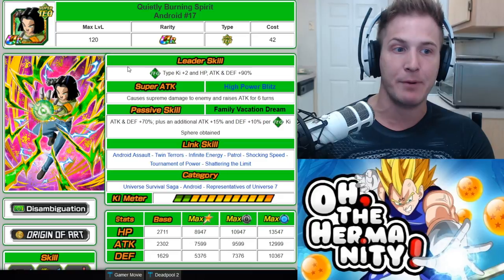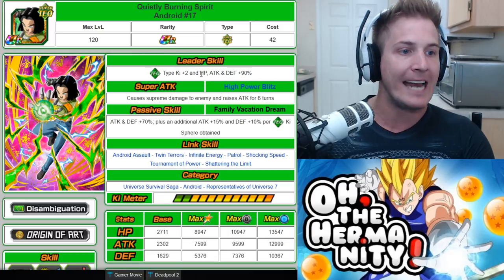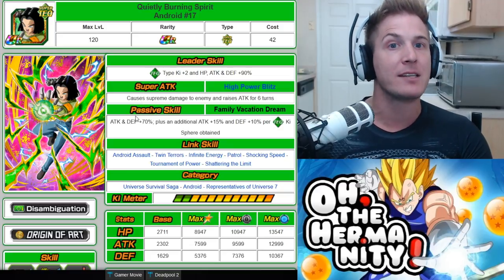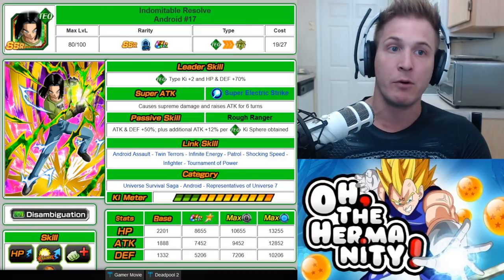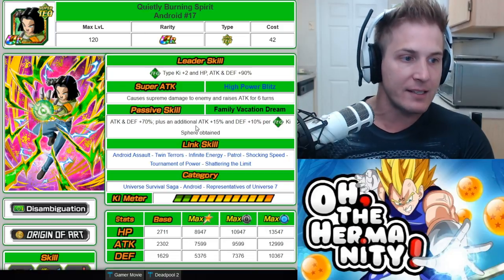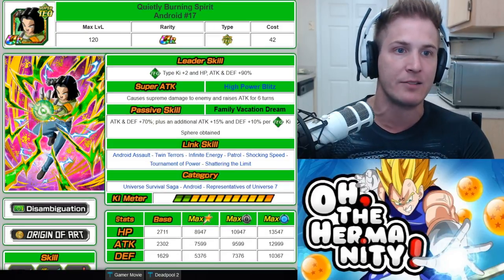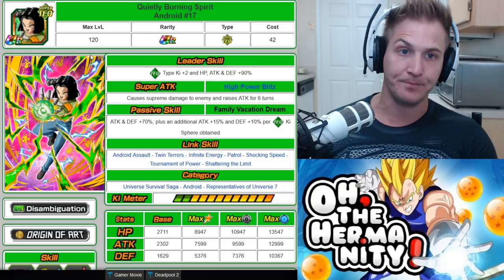When you TUR this unit, he turns into Quietly Burning Spirit Android 17. A few changes happen: the leader skill goes from HP and Defense +70% to HP, Attack, and Defense +90%. His super attack stays the same — causes supreme damage and raises attack for six turns. His passive gets a boost too: Attack and Defense goes from +50% to +70%, and he now gets an additional Attack +15% as well as Defense +10% per Tech Ki sphere obtained.